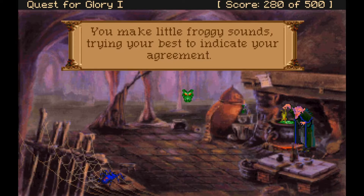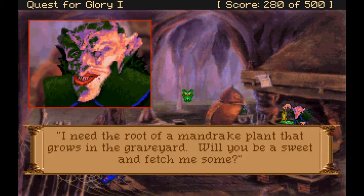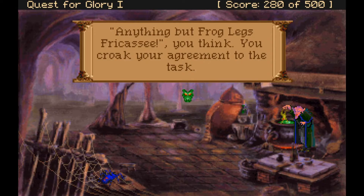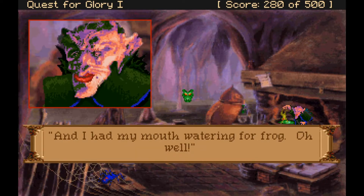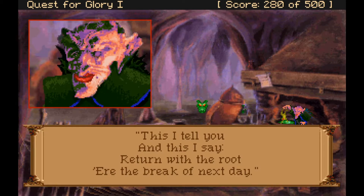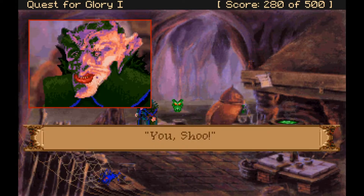We make our little froggy sounds trying to indicate agreement. The witch says: if we're willing to do a small teensy favor for her, she might reconsider having us for supper. She needs the root of a mandrake plant that grows in the graveyard — will we fetch it? Yes, we will — anything but froggy fricassee. She says: 'Hear what I say — mandrake must be pulled at precisely midnight. This I tell you: return with the root at the break of next day. Bring back the root or else you will die.'